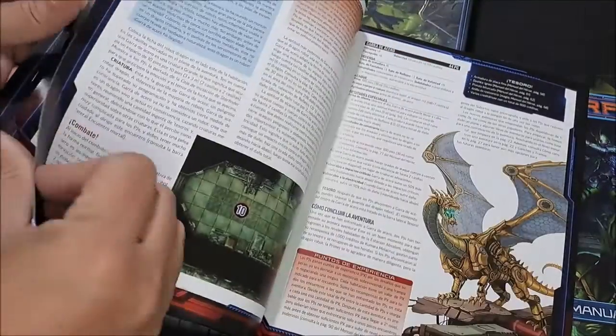Aquí está lo que quedó de Golarion, que es la estación Absalom, y los otros sistemas de los mundos del pacto. Me imagino que habrán imperios enemigos, y bueno, la fe, la religión — a fin de cuentas es el juego de calabozos y dragones en el espacio, o de Pathfinder en el espacio.